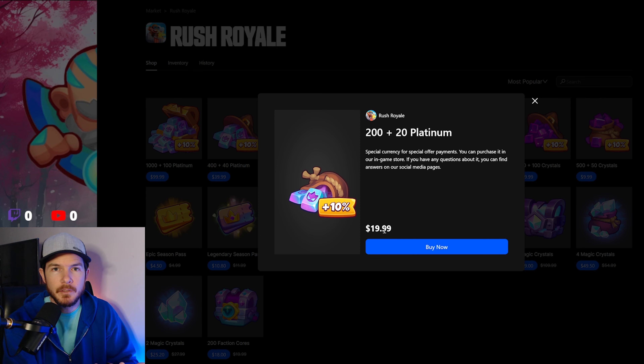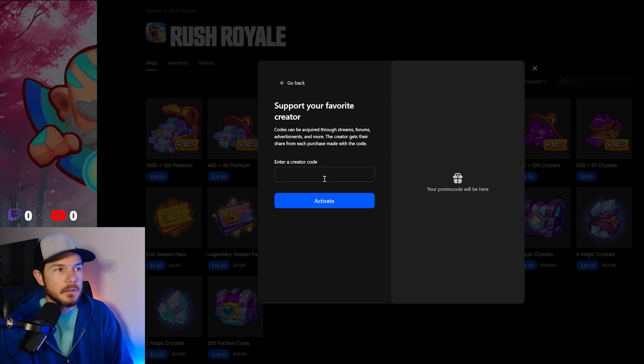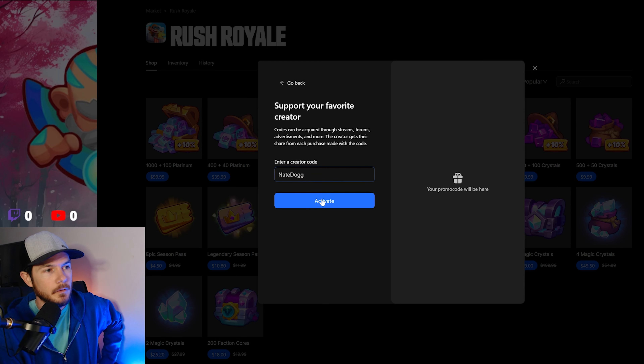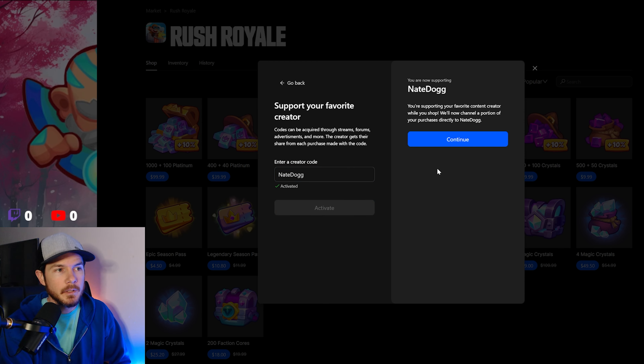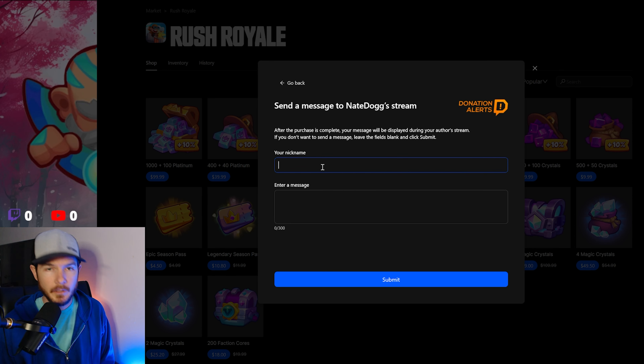Hey everyone, today we are going to be going over the shop. We've got a lot of questions here — there's been some recent updates. For those of you who are unfamiliar, this is the official Rush Royale online shop. Aside from what you can purchase in-game, you can link your Rush Royale ID to the purchases that you make online here. I'll share the link in the comments below and in the video description.